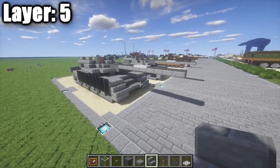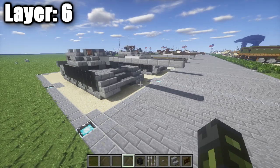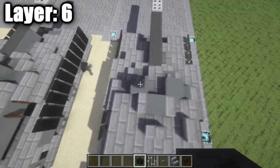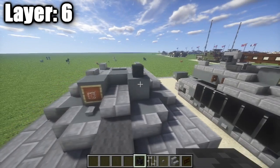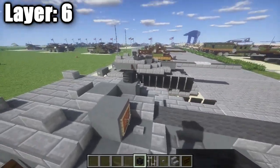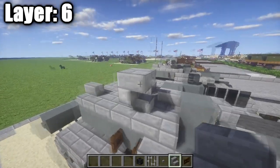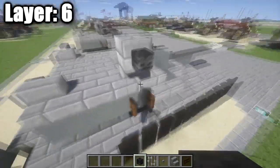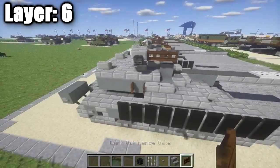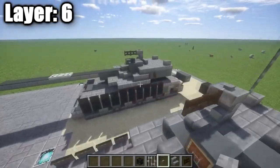Now for the final layers — antennas, machine gun, and finishing the build. Start by placing a wither skeleton skull on top of the gray stained clay block on the left side — this represents a thermal imaging device or camera on the turret. For the machine gun, place an upside-down stone brick stair with a wither skeleton skull coming off the right side, then place two dark oak fence gates for the barrel of the machine gun. On the back, place a stone button on top — and that's the machine gun.